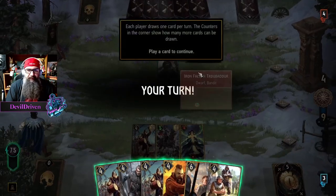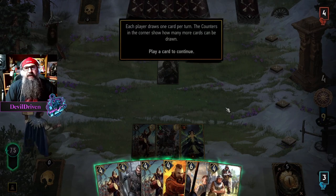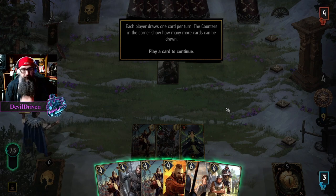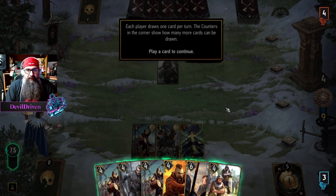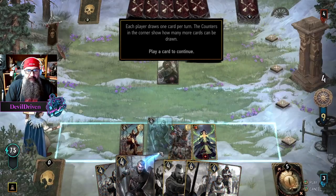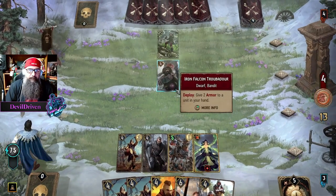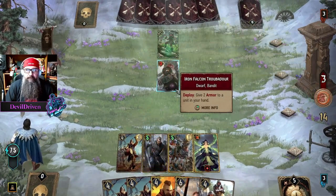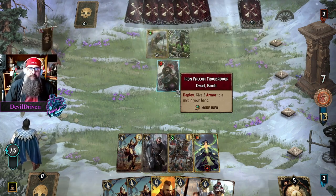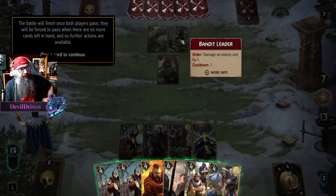Iron Troubadour — is he still the same? Same. Each player draws one card per turn; the counters in the corners show how many cards can be drawn. We can only get three more cards, they can only get four. Play a card to continue — we want to get our engine down, we want to get our two-point engine. Carrot Cutthroat, don't move. The Bandit Leader — what's this guy doing over here?